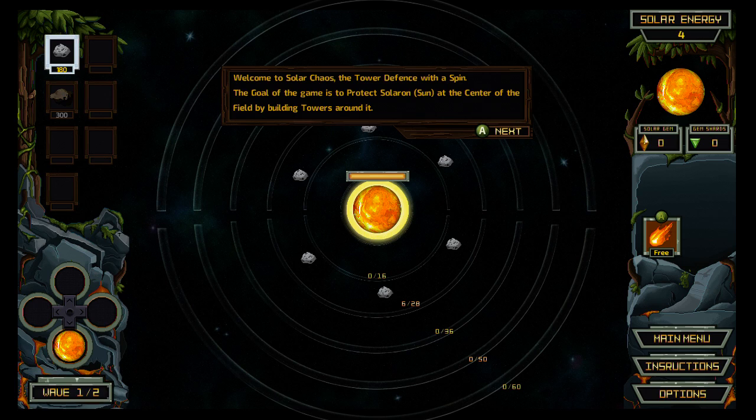Welcome to Solar Chaos, the tower defense with a spin. The goal of the game is to protect the Solaron — the sun — at the center of the field by building towers around it. So, like, planets and stuff will protect from asteroids. That's pretty freaking sweet. But again, it's tower defense, so let's check it out.